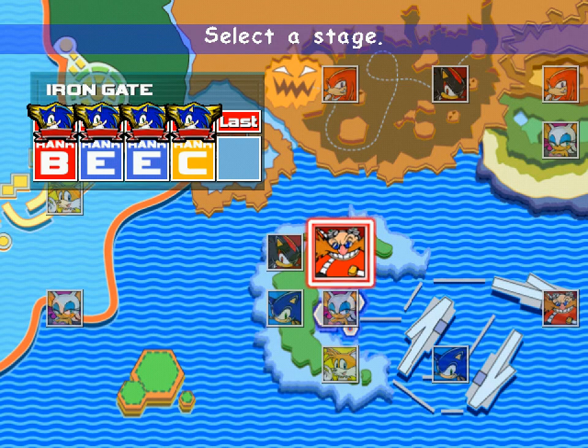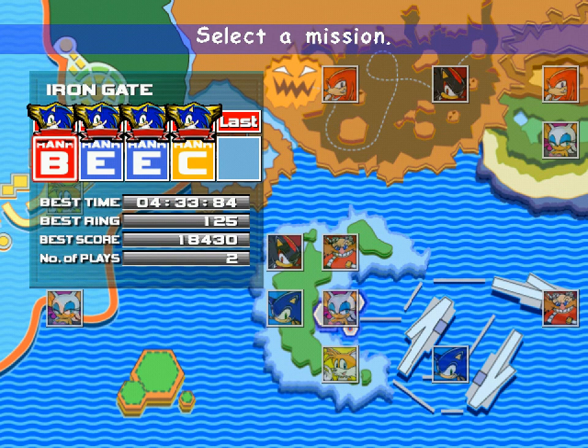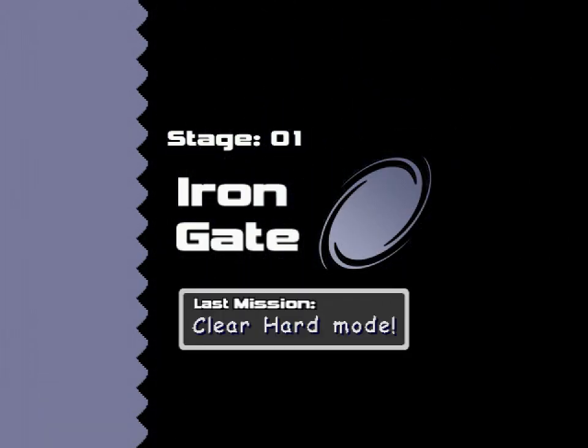Hey there everyone, this is Alcal playing Marshmallow Peeps and B-E-E-C-something. So we're going to be doing the last mission — the expert run basically. It's going to be a harder version of the remix of the Iron Gate, which is called clear hard mode.